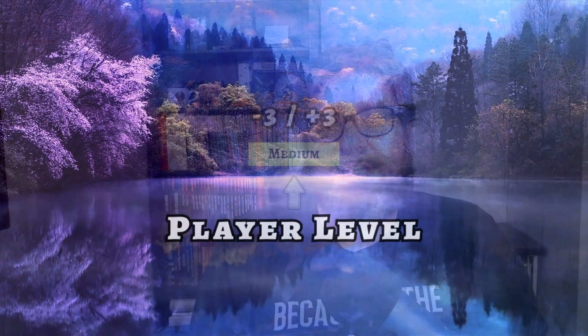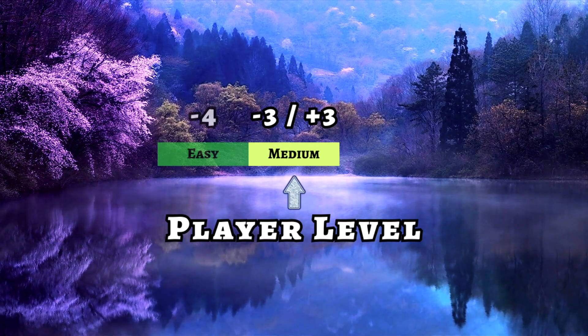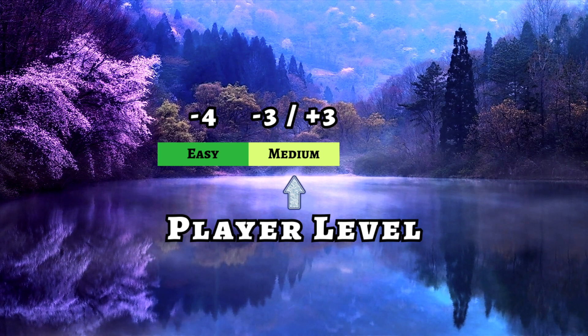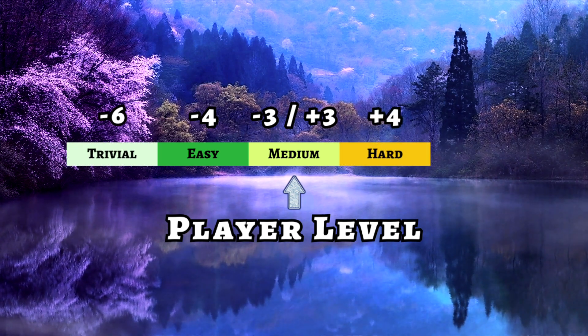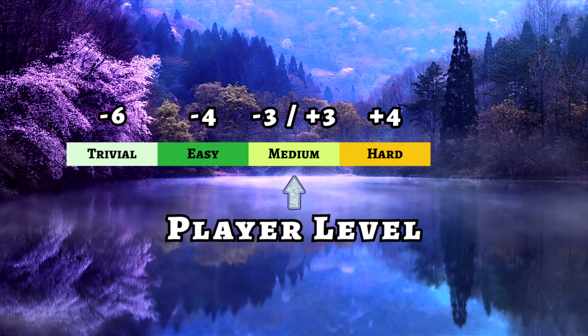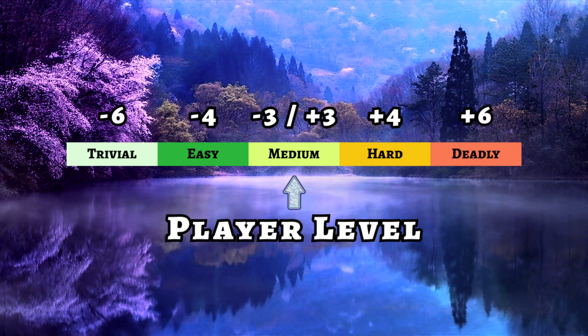First, we need to understand the encounter difficulty as it relates to the party level. We can get this by using the assorted encounter building tools available to us in whatever edition of the game we're playing. Monsters within 2-3 levels of the party would make up a standard or medium encounter. Monsters more than 3 levels lower than the party would be used in easy or trivial encounters. Hard encounters would have monsters more than 3 levels above the party level. And if a monster is more than 6 levels above the party level, it is a good chance that that is a deadly encounter.